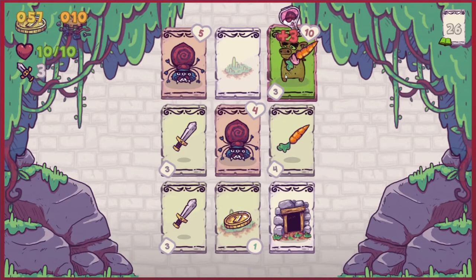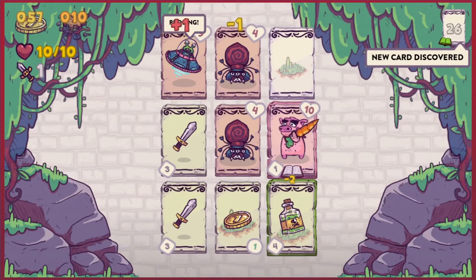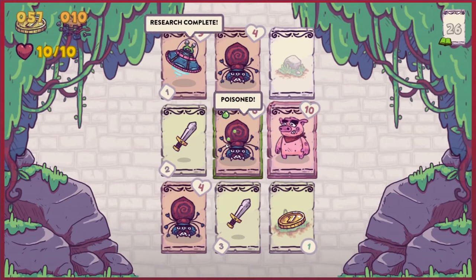We're back to full life again — perfect. And we're doing okay, money wise as well — surprisingly. A new card has been discovered: it is a snake and we have venom. Pouring poison on your weapon makes it smell more dangerous. Charming.